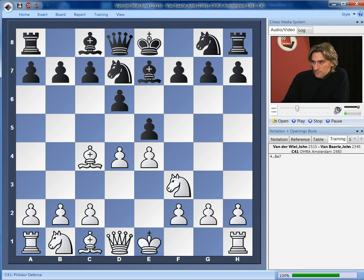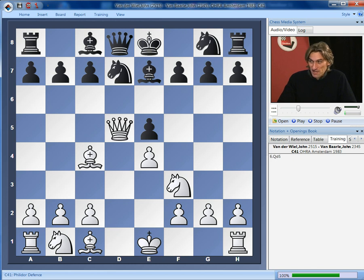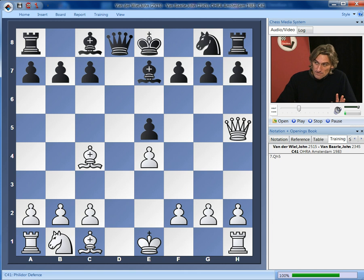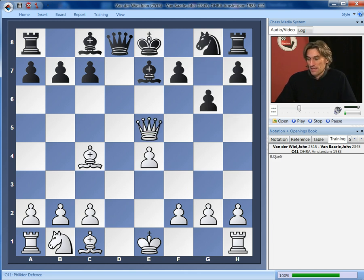What about bishop e7? That covers the g5 square, and then black wants to play knight f6 and get castled. Unfortunately, there's a problem — we take on e5. And if pawn takes, queen d5 wins instantly. And if knight takes, we exchange, and we hit f7 and e5, and white is a pawn up for nothing with a tremendous position.